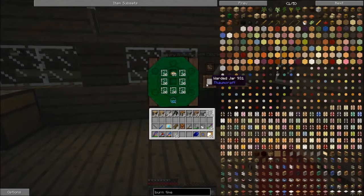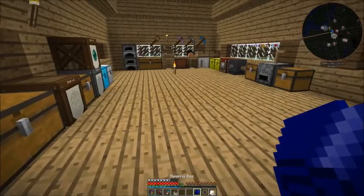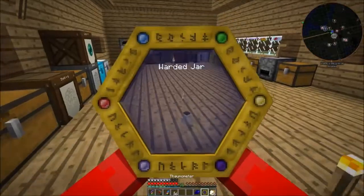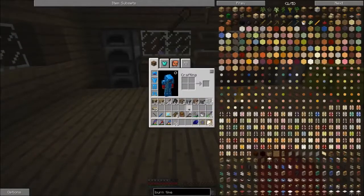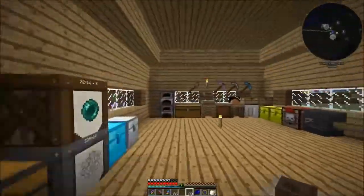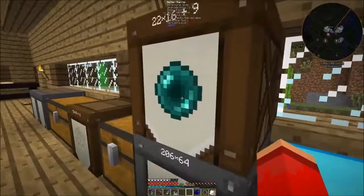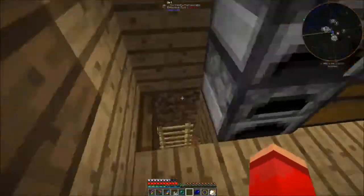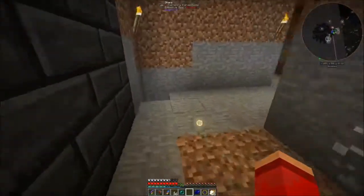And then all we have to do is make as many of these warded jars as we can. These are used for storing the essentia that you get from the alembics. So real quick, I'm going to show you how to melt something down — we're going to melt down an ender pearl, and that's going to give us some aspects.